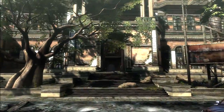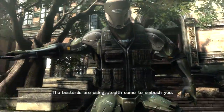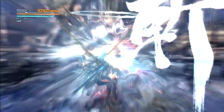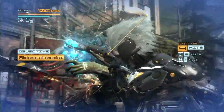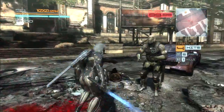There's a sweep type move — I think it's away, towards, triangle or strong attack. And it just sweeps them off their feet. You can get a nice zandatsu from that. That's away, towards, triangle or strong.